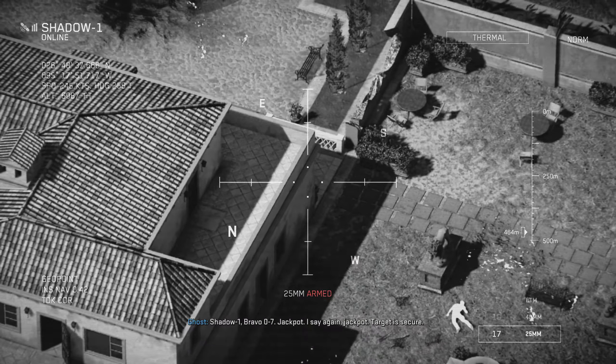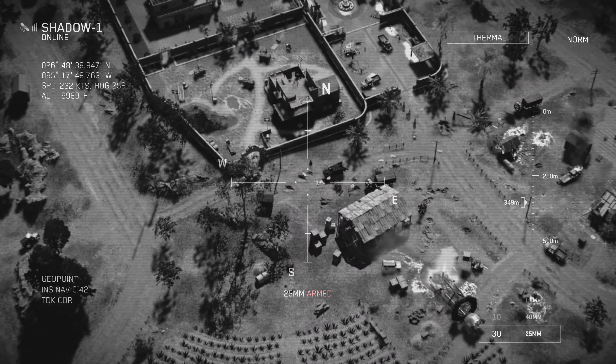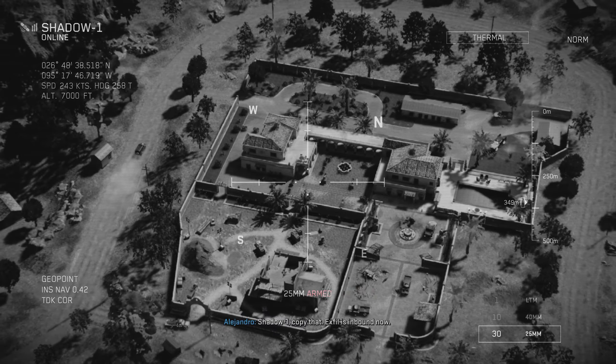07, solid copy. What's the status of your exfil? This is Victor 1-1 — exfil is two minutes out. All stations, be advised: convoy is closing on the target area now. Good eye. Alejandro, what's the call? They're with the cartel — free to engage. Shadow, copy. Control coming out. Shadow, next army is considered hostile at this time. TV, you are cleared hot to engage the convoy. No movement in the area. All stations, visible targets are down — you're clear to proceed. Shadow 1, copy that. Exfil is inbound now.